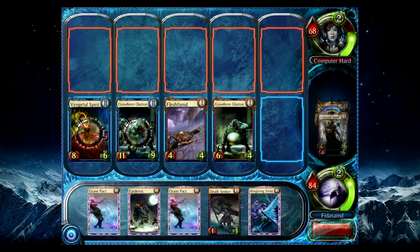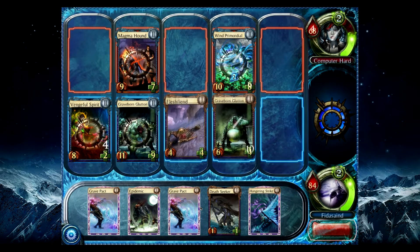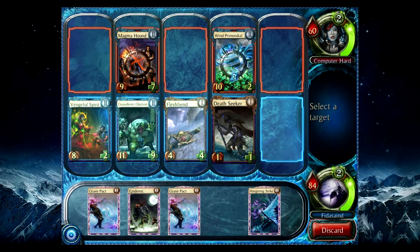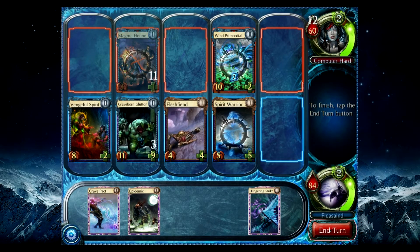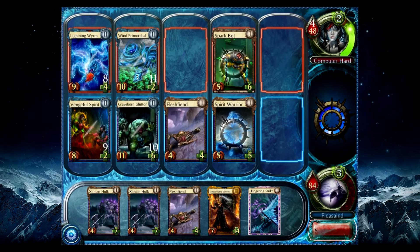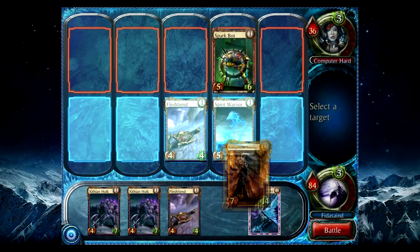Boom, 10. What do we got? Six — is that enough to keep him alive? I think it is. Battle that. You can kill my Glutton — I don't care. But you're going to have to actually work for it. There you go. Take some damage from it too, why don't you? Got a new Sorcerer.